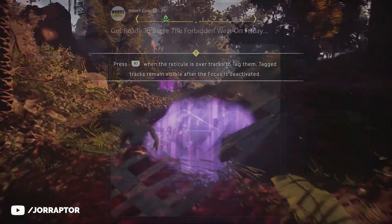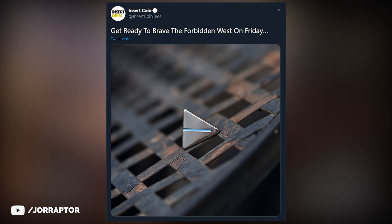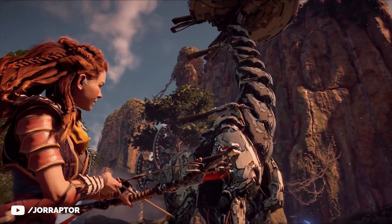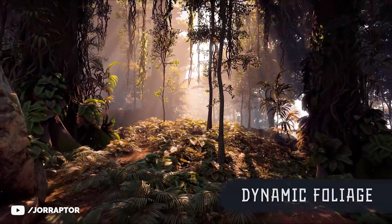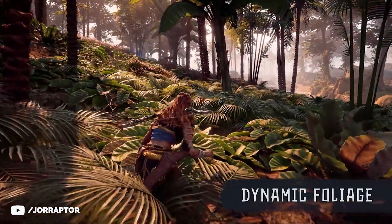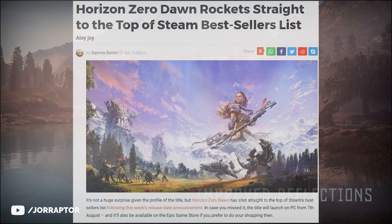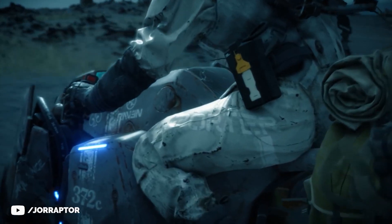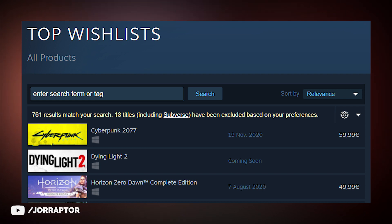Speaking of the focus, the merchandise store Insert Coin is teasing some Horizon Forbidden West merchandise to be revealed on Friday. We now also have footage of the PC version of the game coming on August 7th, and the tweaks and improvements could totally be an indication of what we might expect in The Forbidden West. Very soon after they announced the date and price, it became the best-selling game on Steam, surpassing Death Stranding, which had already been on sale way longer. It's now in the top three most pre-ordered games on Steam — pretty huge. So yes, more PS4 exclusives will totally be coming to PC.